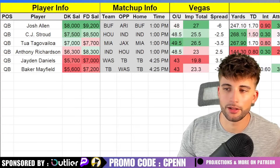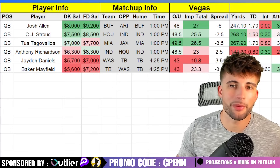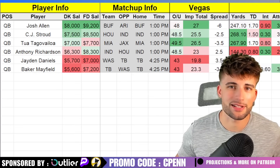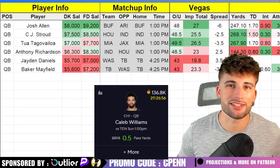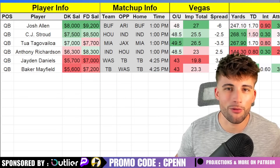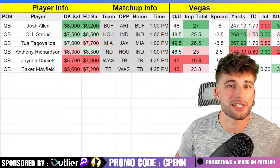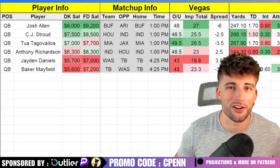I do not have Caleb Williams on here, but I wanted to mention — since everyone loves him — PrizePicks set him at 0.5 passing yards for this week as their promo. Make sure you go over to PrizePicks, hit the over on that, and pair it with one of your favorite props. Use promo code CPEN if you're a first-time user to get a deposit match bonus up to $100.